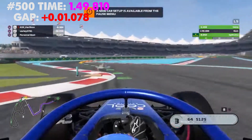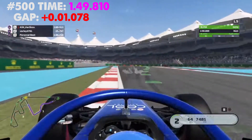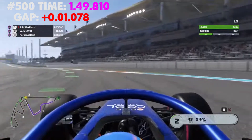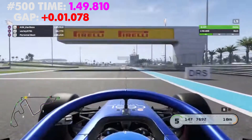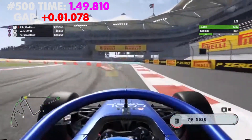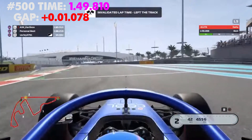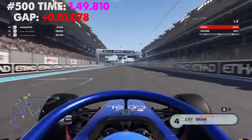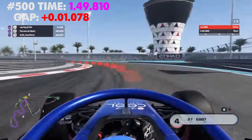I believe we've just dipped under 1,200 in the world. Not letting this rival get away from me. Still using his setup, so we're just matching him now. I can already see from his setup he's very fast on the straight but it doesn't look like he's got a lot of cornering ability.